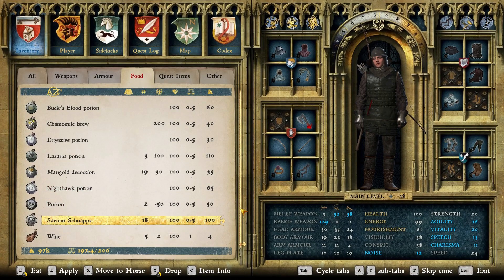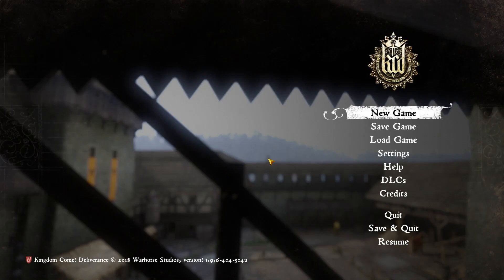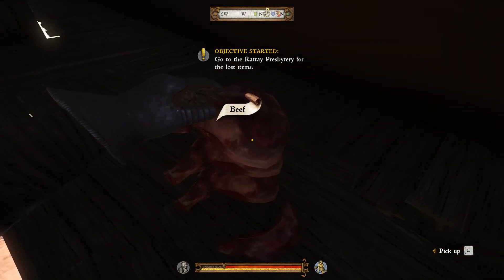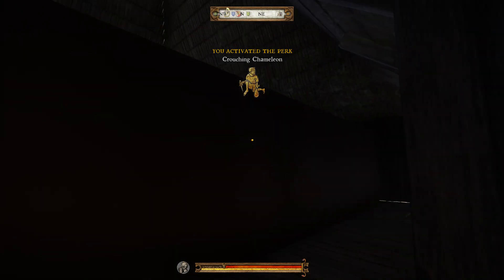Then go to your food, use a save — or you can exit and come back in, but I like to just drop a save here. Now I load up that save, and as you notice we are now above. You can see the beef right here — you can always recoup the beef if you want — and we're inside the Rattay building.